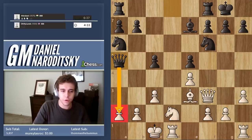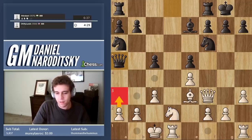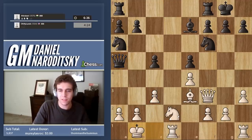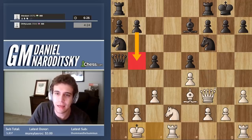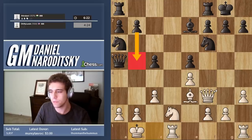Queen a5 — of course we have to defend the pawn. A lot of you would go a3 automatically, but you don't want to make any more weaknesses on the queenside — we've already played c3. So king b1 is the automatic response. If he attacks in a very focused way he's going to win, but we're banking on the fact that he hesitates or gets scared of our attack. That's where we just got to pray — it's out of our hands. We're doing what we can.